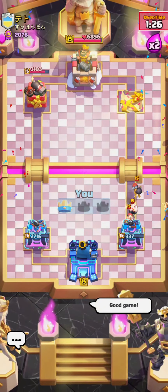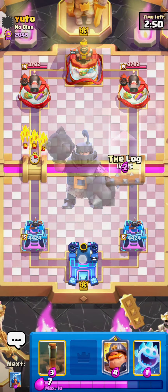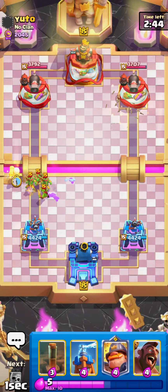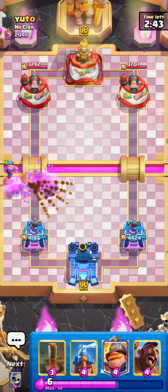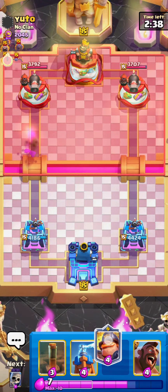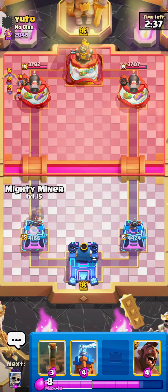GG's, really nice game. We out-cycled him and outplayed him. I start the game off with an unfortunate Log in the opposite lane to where he's going. He goes Goblin Gang at the bridge, so I'm forced to go Ice Spirit, then Firecracker just to deal with everything. Once he's gone Bats in the back, I'm pretty sure this is already Mega Knight Bait.